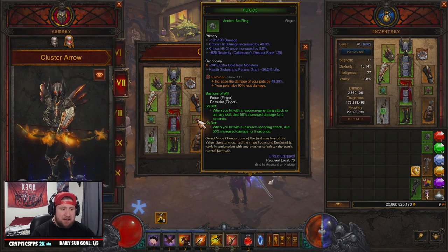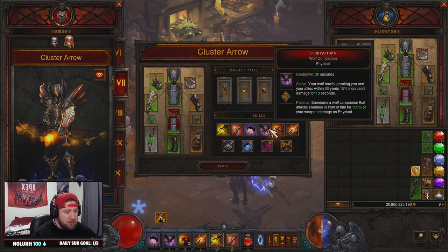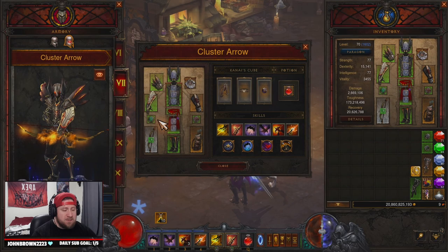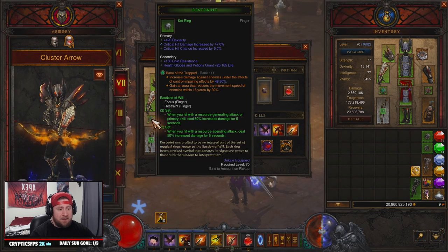Our legendary gems are Zei's Stone of Vengeance for more damage especially at distance, and then Enforcer — because technically this is a pet build. Using the Polar Station sentry as well as your companions is going to allow you to do more damage that way. Max out Enforcer.